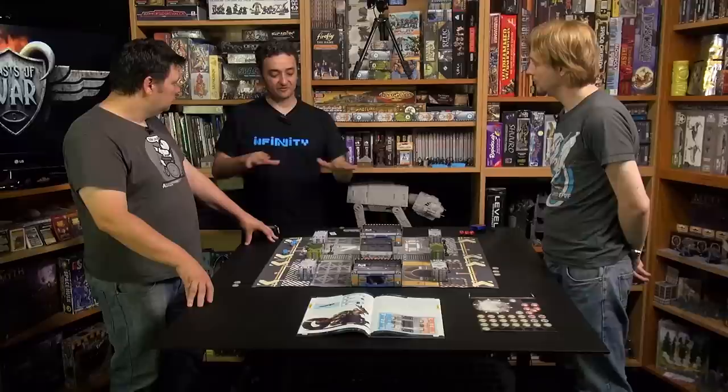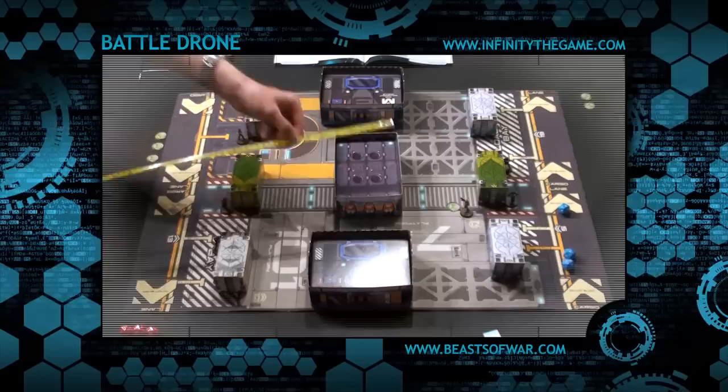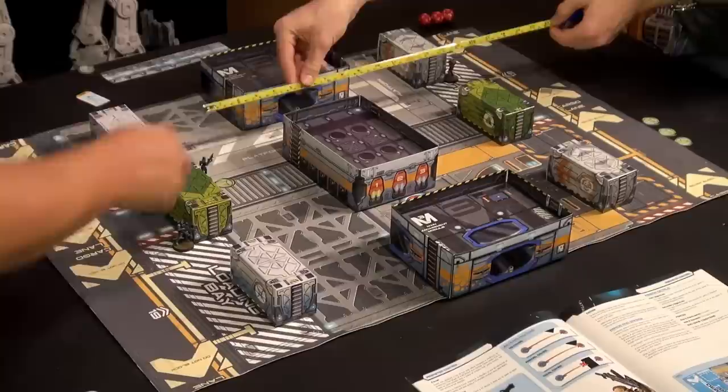We're still explaining the basics — once you know them, everything goes much faster. Now we measure the distance, after everything has been declared. You cannot measure before declaring actions — no pre-measuring. To the first Aguasile you're firing two shots at, the distance is 17 inches, so it's over 16 — for the combi rifle, that's a minus three to ballistic skill. The other Aguasile is roughly the same distance, so you're always shooting with minus three.